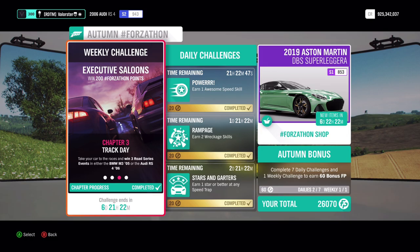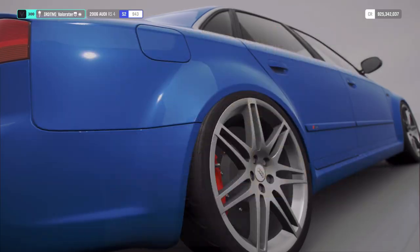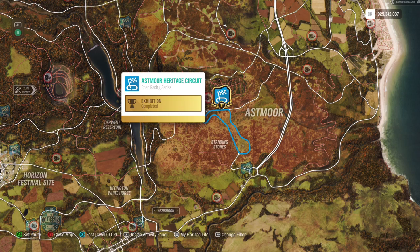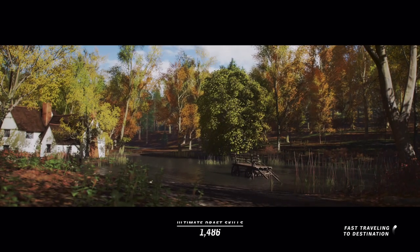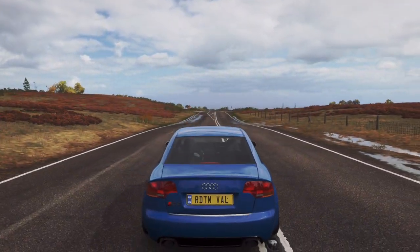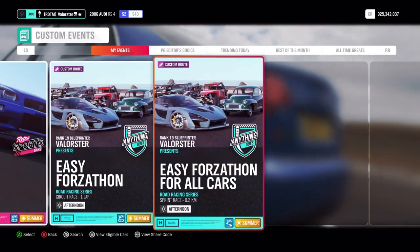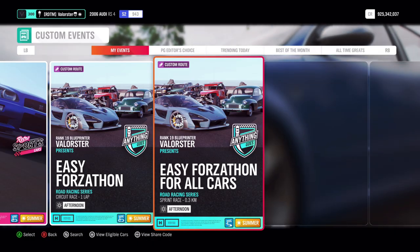Then the next one is we need to win three road series events. If you want to do it very fast, just use Ashmore Heritage Circuit. Go to solo, custom events, and then here you see easy Forzatón sprint race. These are the codes. Just do this three times and you will have it very fast and easy.